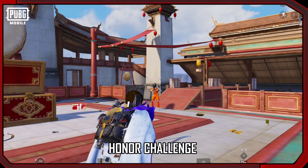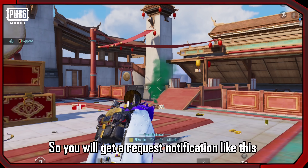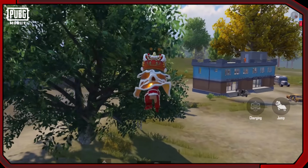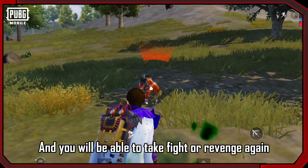Now let's talk about Honor Challenge. Suppose you kill your opponent and your opponent challenges you for revenge. You will get a request notification. If you accept, you will see the enemy's location temporarily on the map, and you will be able to take the fight or get revenge again.